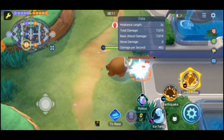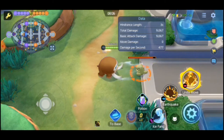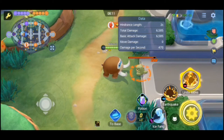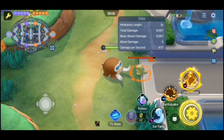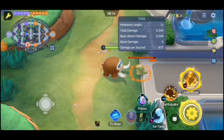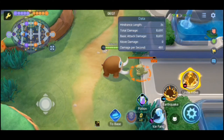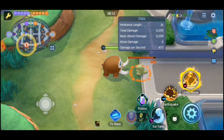Mamoswine also gets to use boosted basic attacks after most of his moves, and gets that defense and special defense buff whenever he deals damage. While he is a defender, he still wants to be in the fray using abilities as often as possible. He almost plays a little more like an all-rounder, but a very tanky one. His boosted basic attack occurs every third attack, dealing damage and freezing enemies for a short time. Basic attacks also deal increased damage to enemies recently frozen by one of Mamoswine's moves.